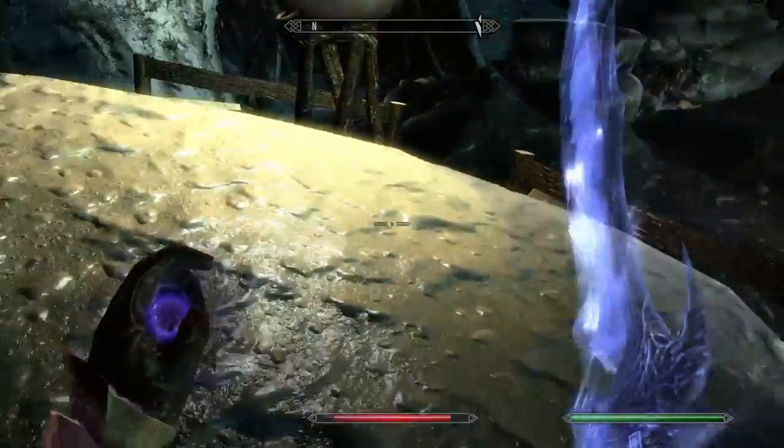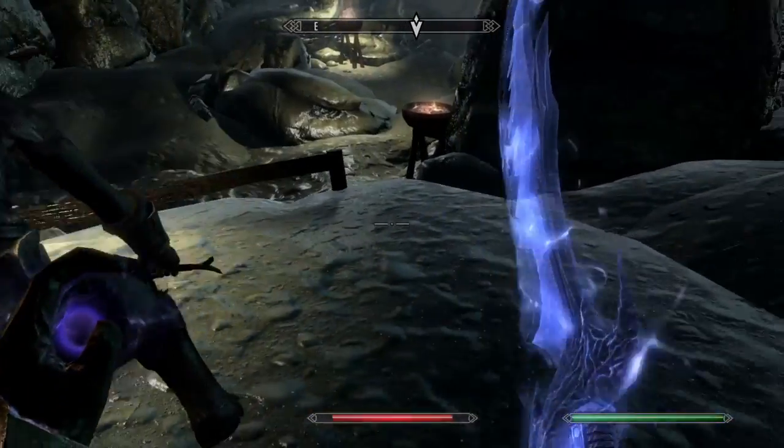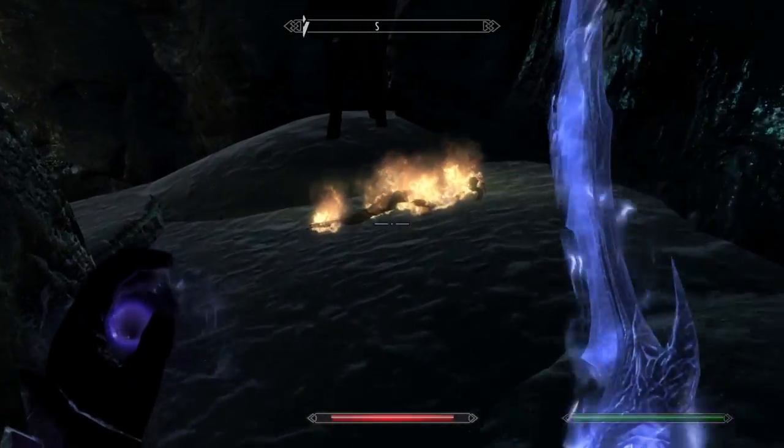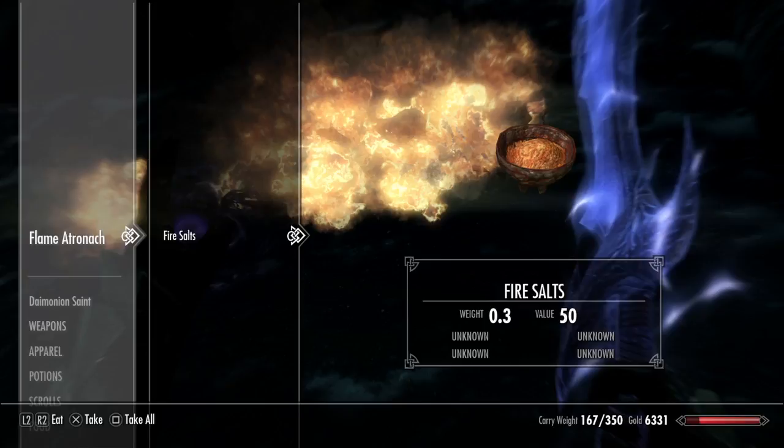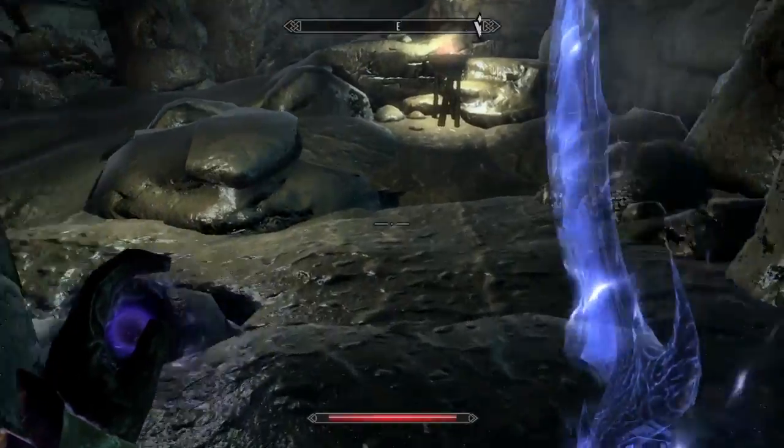I forgot my sword can disband conjurations. But that thing in there is not a conjuration — it's an actual flaming guy.